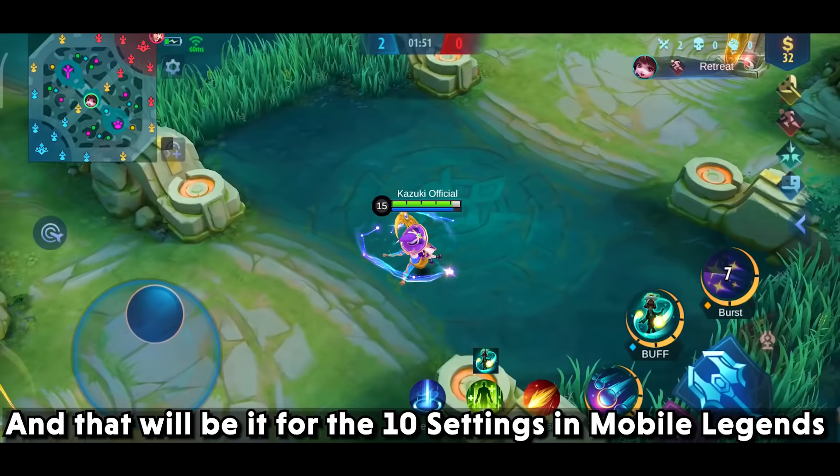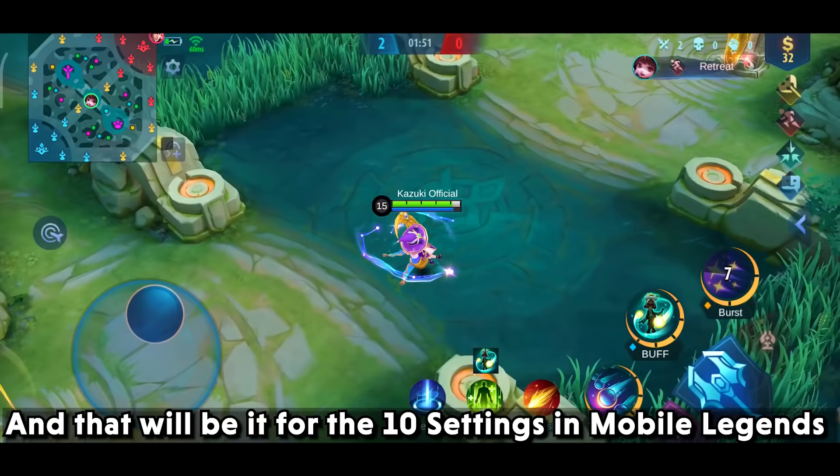And that will be it for the 10 settings in Mobile Legends you need to turn on to play like a pro. So what feature do you think is the most useful? Comment down below, thank you for watching, and keep supporting Kazuki Official.